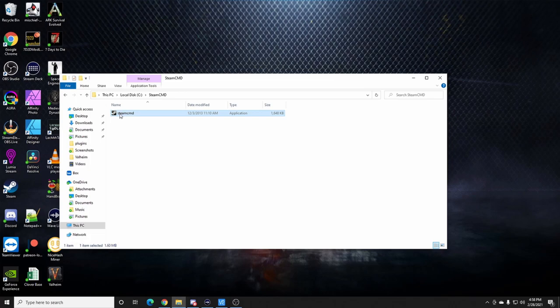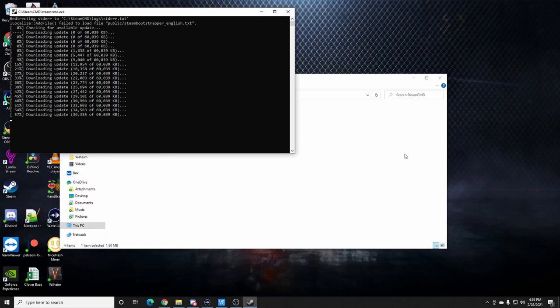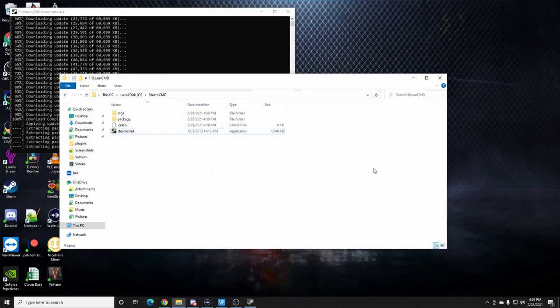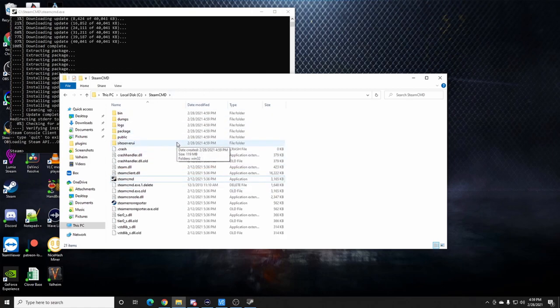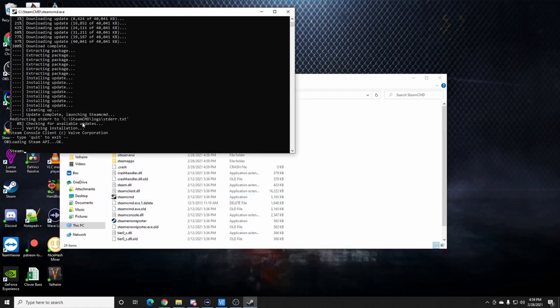Now we can close that out. The first thing we're going to do is run it. It's going to update the Steam files needed for Steam Command Prompt to work. SteamCMD is Steam Command Prompt. You'll notice it fills up with files as it does its thing. That's step one — download SteamCMD, stick it in a folder you can remember, double-click it, and when it's done it'll say 'Loading Steam API' and you're good to go.